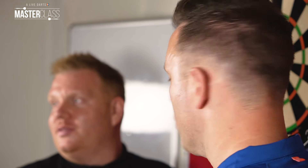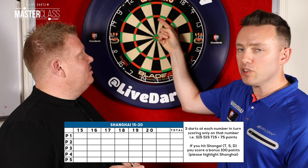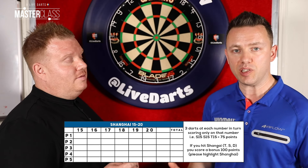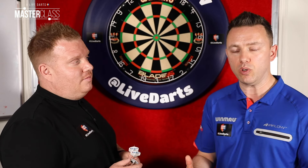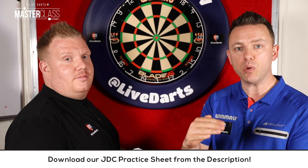Section 3: you start on number 15, then go on to 16, 17, 18, 19, and finish on 20 — very similar to Section 1. And again, if you get a Shanghai on those numbers, you get a 100-point bonus. It's the cumulative score of the whole lot that gives you your position in the ranking table for the JDC and where you are right now.